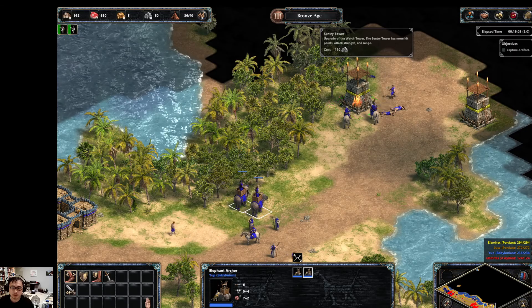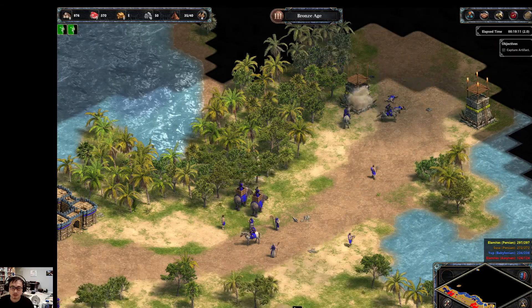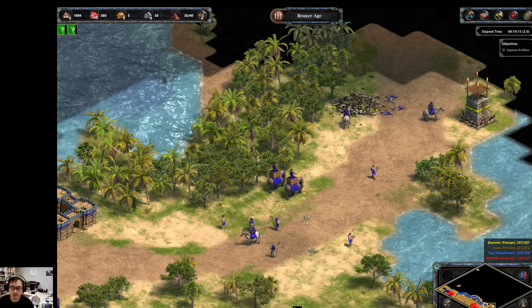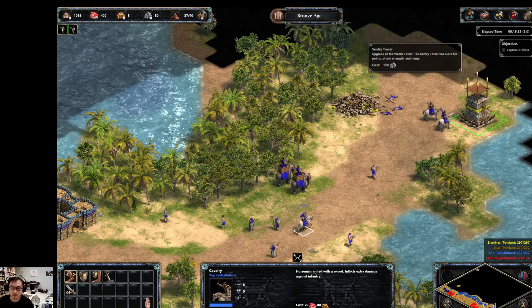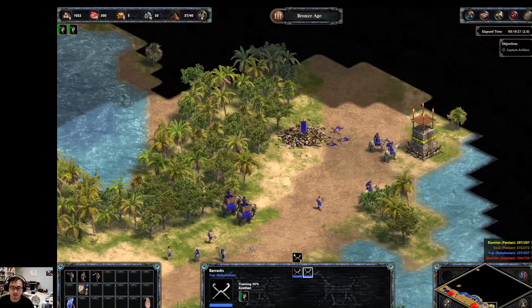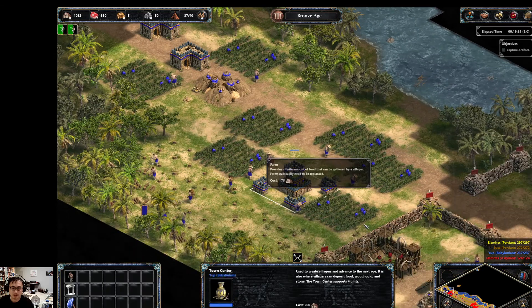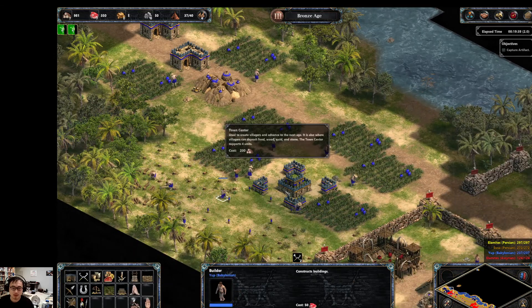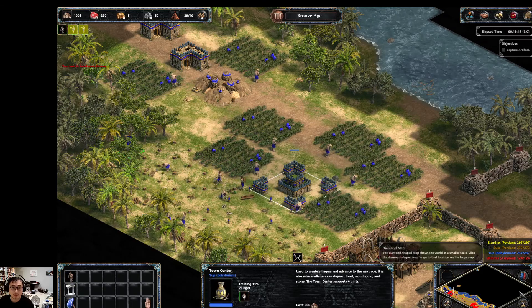If you're a little more careful, you can actually probably convert three elephant archers. But the level's still doable even if you only convert one or zero of them — it just takes longer because you have infinite food and wood, essentially. You can just send tons of axemen to do your work, it's just not very efficient.